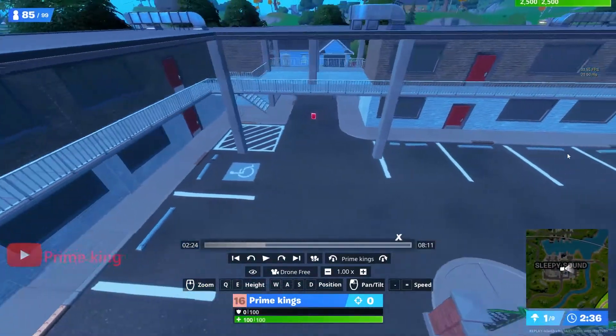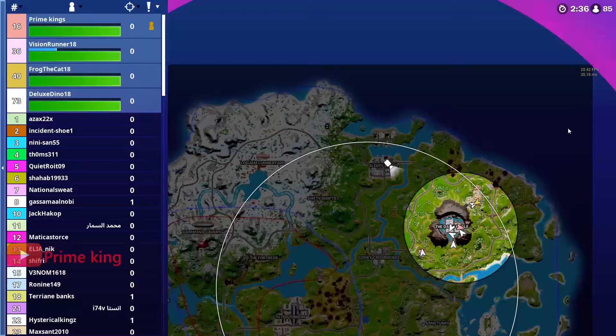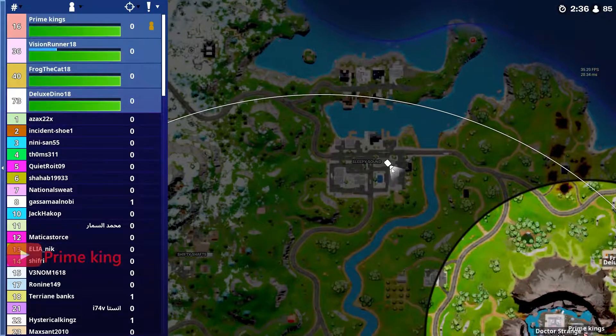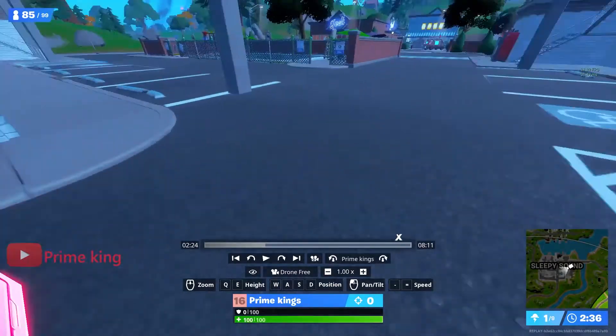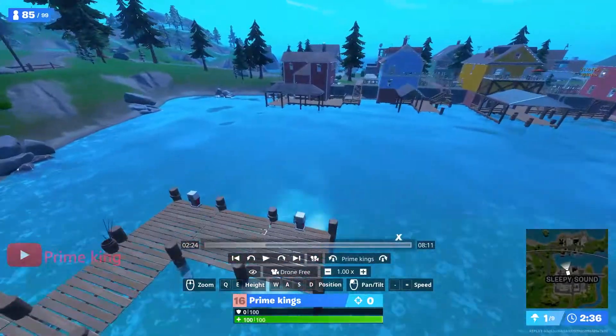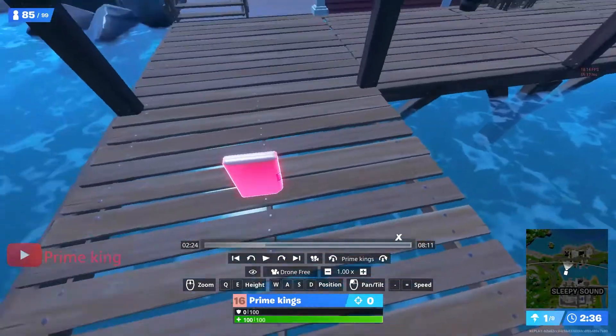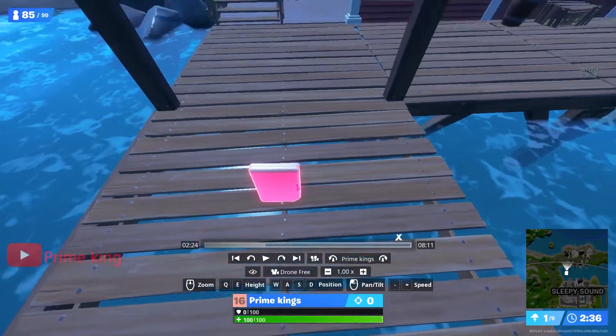The second location is Sleepy Sound. The first omni chip in Sleepy Sound is located right here on the map — you're looking at this main building right here, collect that. After that, head towards this way and onto the other side of Sleepy Sound, right near this dock, you're going to find your second omni chip — collect that.